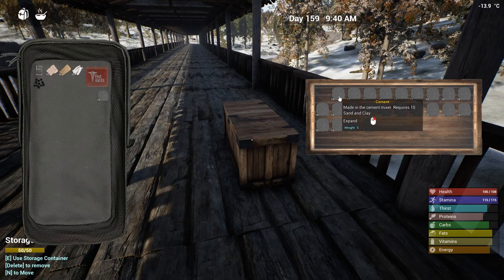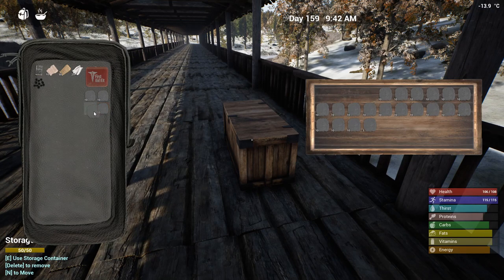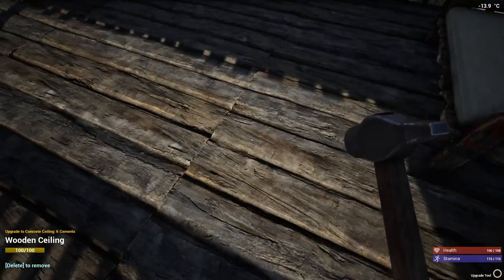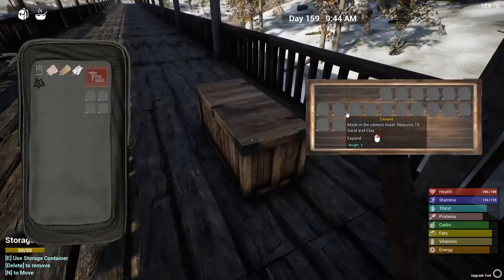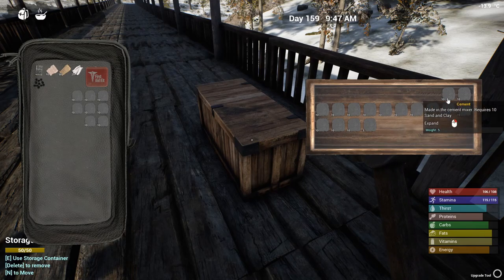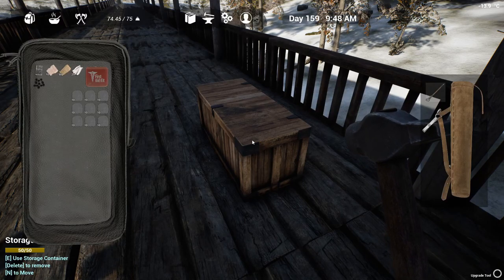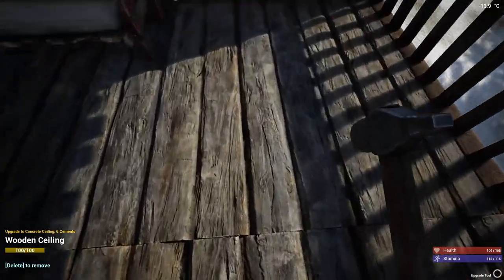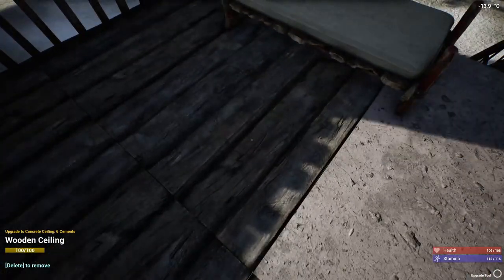I'm just going to put this in here and we'll start upgrading a little bit at a time. This says six cement each. As I said, I think I only need 194 to finish this. I'll just grab as much as we can — yeah, that's about as much as we can take out of this. All right, that's the cement.